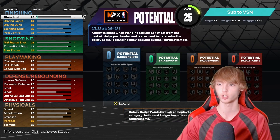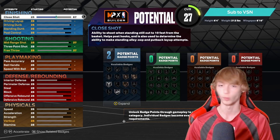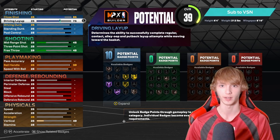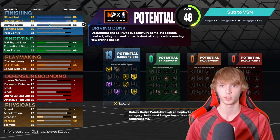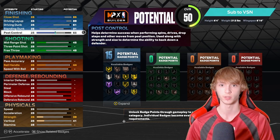Moving on to attributes. Close shot is going to be 85. Driving layup we need at 89. 61 driving dunk. Standing dunk is going to be 31. Post control make this a 70. And we are set for finishing.